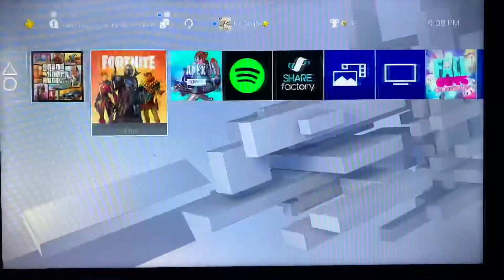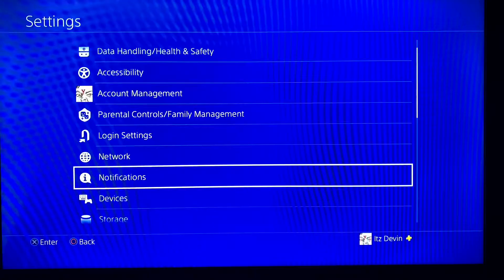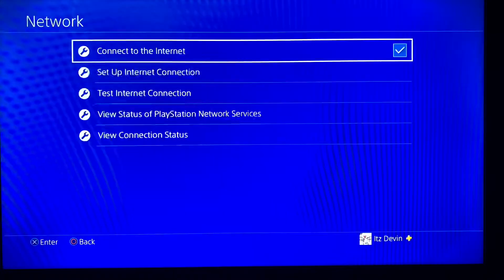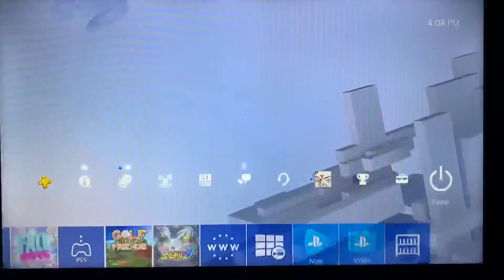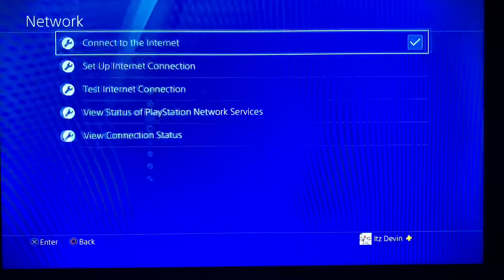What's up guys, today I'm doing a video on how to get into a public solo session by yourself. I'm going to get straight into it because this is the easiest glitch ever. You want to go to your network, tap on it, and then go to set up internet connection.